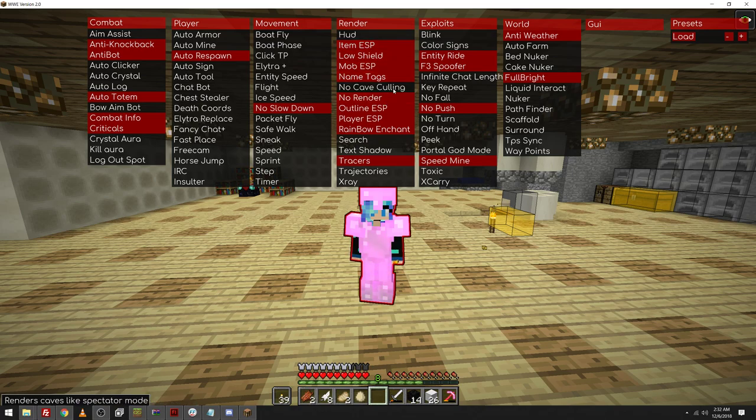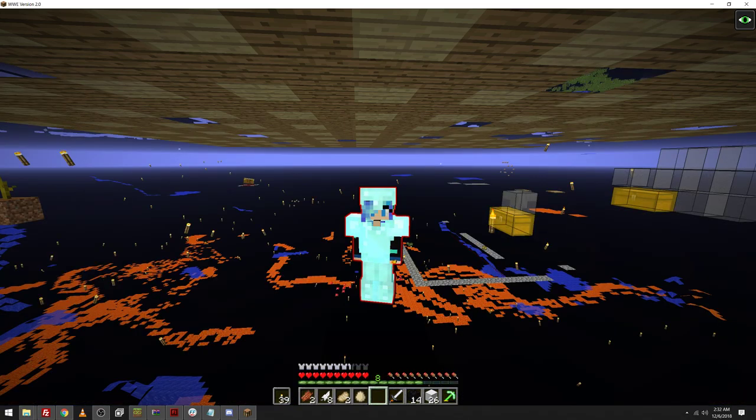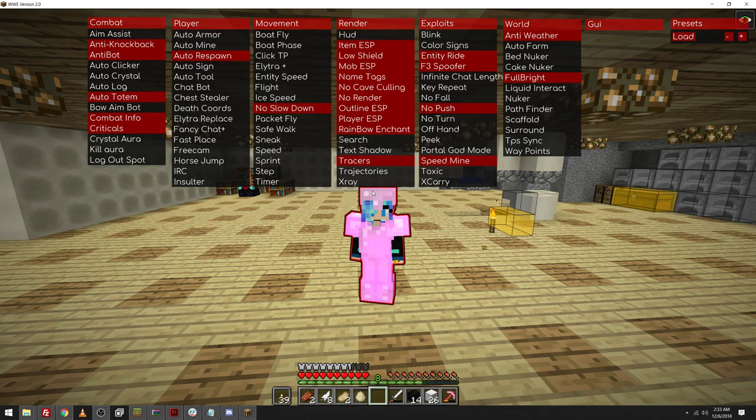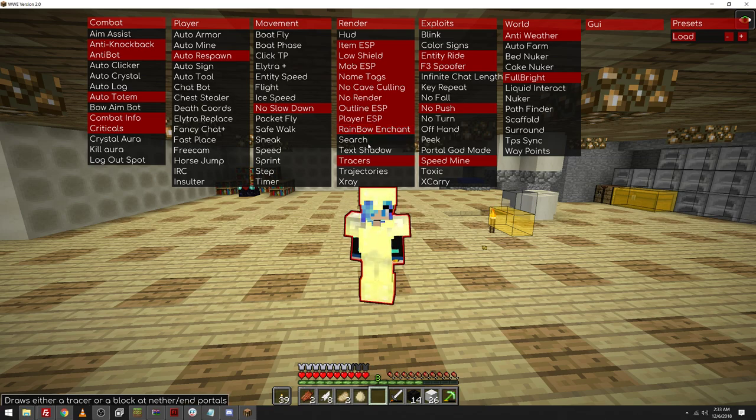Turn the hood on and off, no cave culling — so if I go, I can literally see everything. It will no longer fade out the caves. Rainbow enchant — it is a little bit weird compared to the old version. I feel like the old version's animation was a little bit better, because right now it's not smoothly changing into another color. It's staying a color and then flashing to another color. There's the search, where you can search for specific items, and I'll show that in a minute. That's really cool.